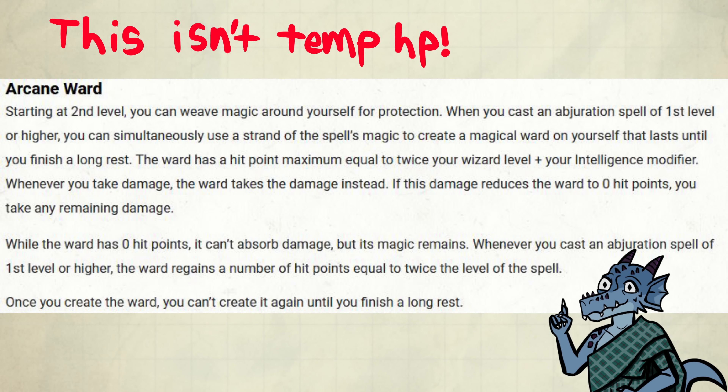If you are concentrating on a spell, this is especially useful because reducing the damage you take also reduces the DC of the saving throw you need to make to maintain your concentration. If you negate damage entirely, you don't even need to make a save at all. Incredible.